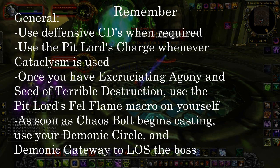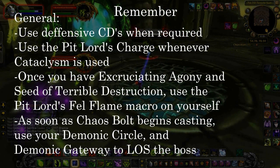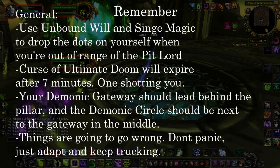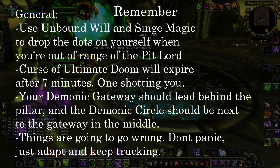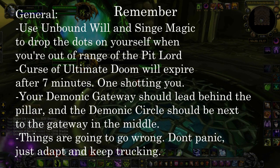Some general things to remember: use your defensive cooldowns when required. Use the Pit Lord's Charge whenever Cataclysm is used. Once you have Excruciating Agony and Seed of Terrible Destruction, use the Pit Lord's Fel Flame macro on yourself. As soon as Chaos Bolt begins casting, use your Demonic Circle and Demonic Gateway to line of sight the boss. Use Unbound Will and Singe Magic to drop the DoTs on yourself when you're out of range of the Pit Lord. Curse of Ultimate Doom is the enrage mechanic — after seven minutes it'll one-shot you for 500 million damage. Your Demonic Gateway should lead behind the pillar and the Demonic Circle should be next to the gateway in the middle so that if you're not close enough to the gateway you can just snap to it with the circle. Things are going to go wrong, but don't panic — just adapt and keep moving through it. It's a little bit glitchy so don't get frustrated, just take a step back and relax. It's not that difficult.